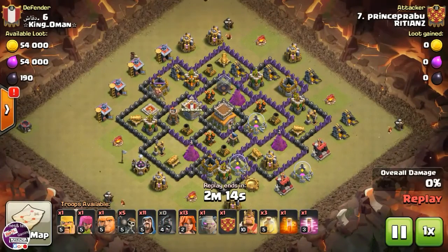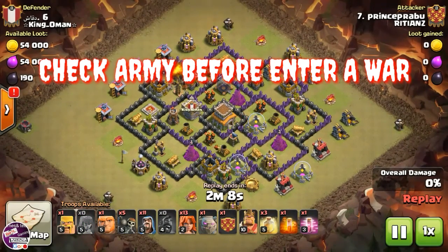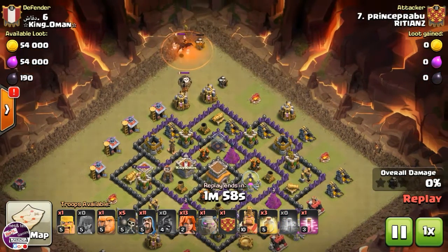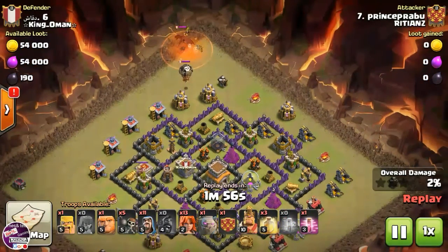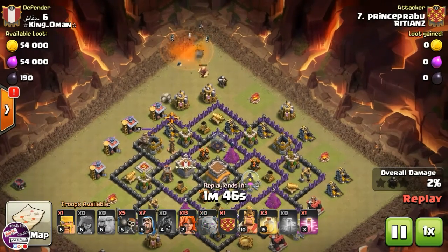Fourth tip: when you attack in Clan War, always check your troops first. Make sure your troops are ready before attacking. If your hero is not available, you won't be able to get 3 stars easily, so always check your hero and troops before starting a war attack.